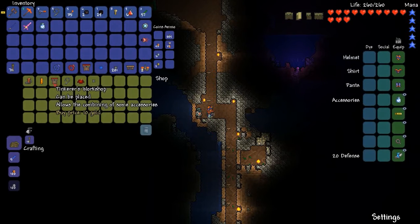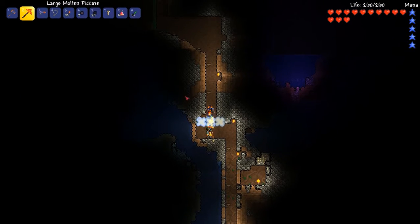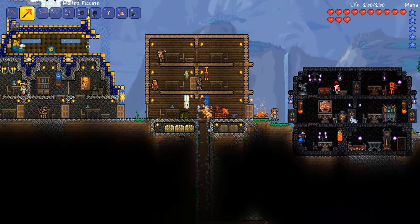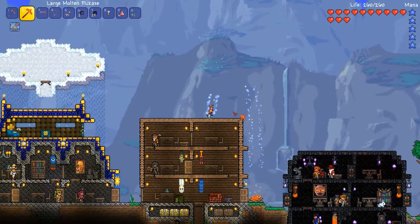I just bought one just before — the Tinkerer's Workshop is a really cool item. It does cost 10 gold but it's well worth it and I'll show you why in just a moment. We already bought the rocket boots before. So we're going to go up here and place it, and I was just using the rocket boots which are really cool.